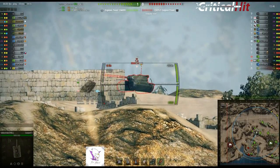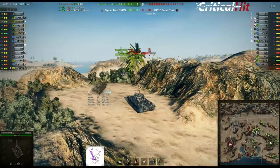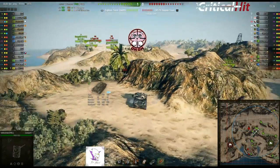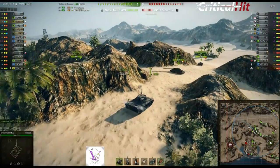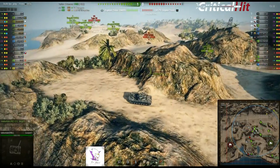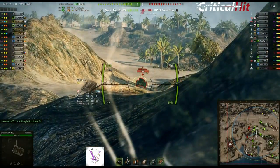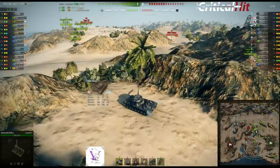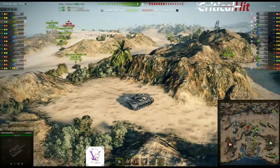Da oben ein T-44. Wem ein paar Szenen aus diesem Spiel bekannt vorkommen - die habe ich für eine Vorstellung einer Panzerfahrschule verwendet. Jetzt sieht man hier oben die IS-7 noch dabei. Wir haben nicht so eine große Heavy-Macht, wie man sieht. Die Gegenseite ist da wesentlich besser aufgestellt - unter anderem IS-4 und IS-7. Mal gucken. Wir haben keine Möglichkeit, die IS-7 oben zu unterstützen, weil wir keine Heavys haben.